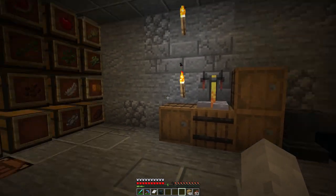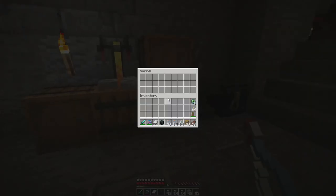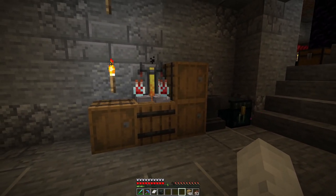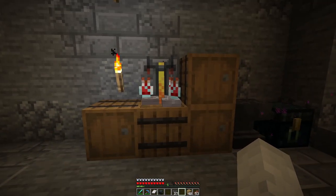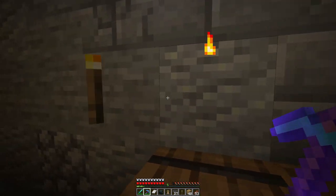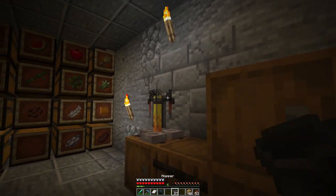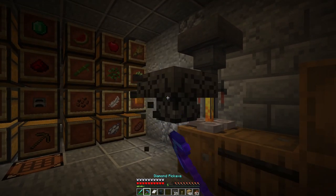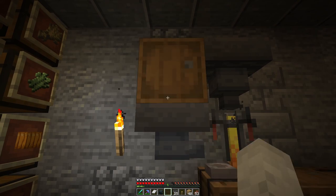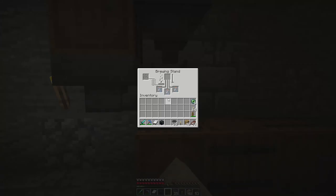I've made some barrels and put our brewing stand on top. Now I'm going to make some glass bottles. We have plenty of glass. We might need some sort of automated way to filter this in — do I have hoppers in my redstone chest? I have lots of hoppers. Let's put a torch here and set our brewing stand here. So I've got this — this seems to be okay. That has now automated our bottles.